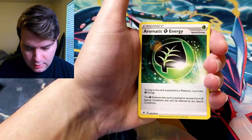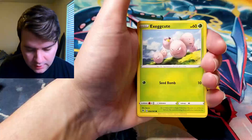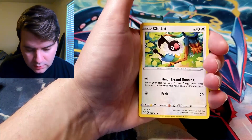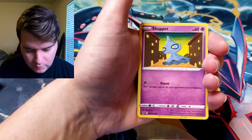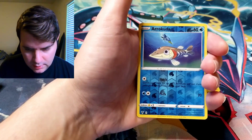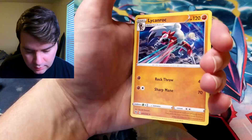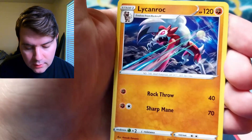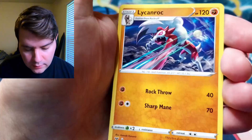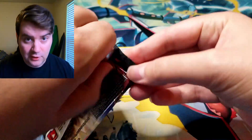Water Energy, Aromatic Energy, Heroes' Metal, Hitmontop, Exeggcute, Chatot, Clawitzer, Skiddo, Shuppet, Arrokuda. And a Lycanroc — not a holographic, but cool art though. I like that. Those crazy eyes — just looks ferocious.